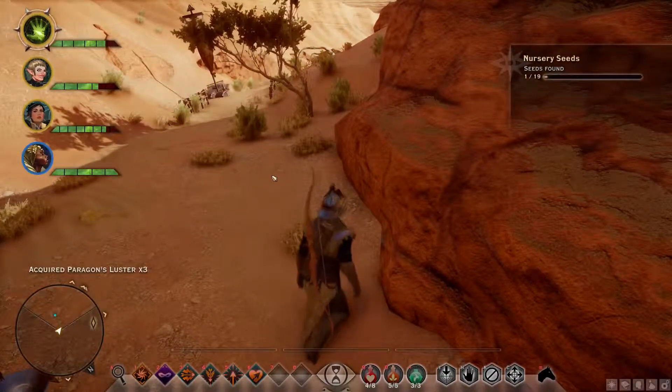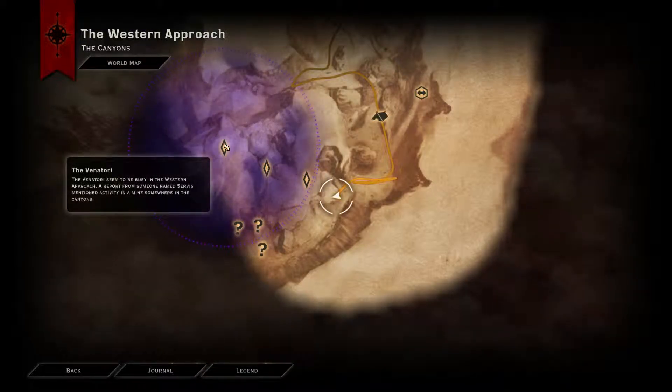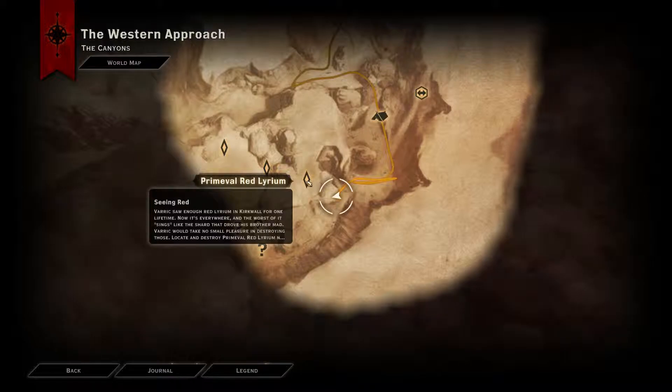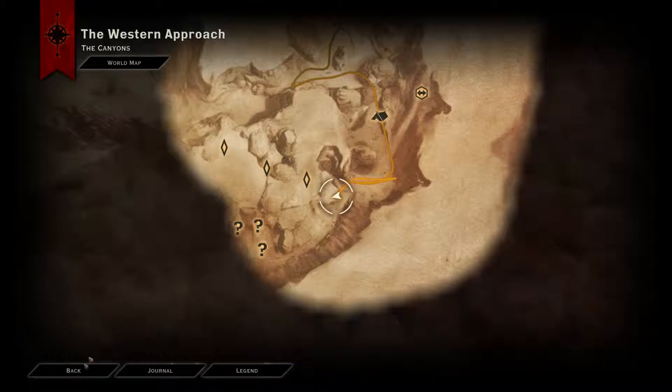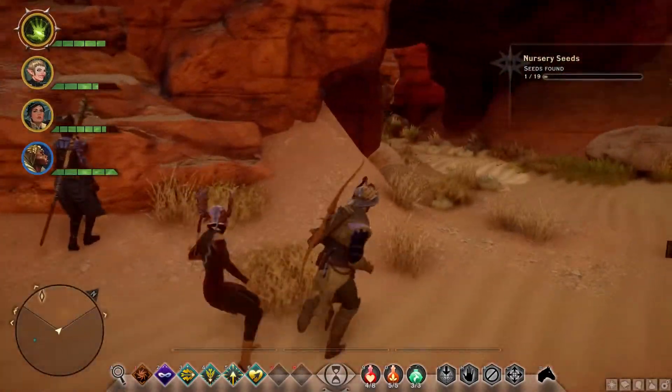Let me pick this up and look at the map to see what we've got. We've got lyrium, Venatori, and some question marks down here. This lyrium quest is kind of Varric's quest, so I kind of want Varric to be with me when I do it.